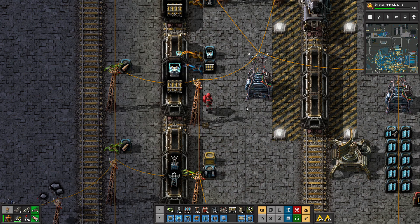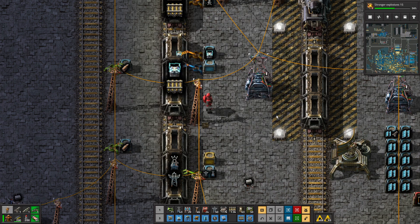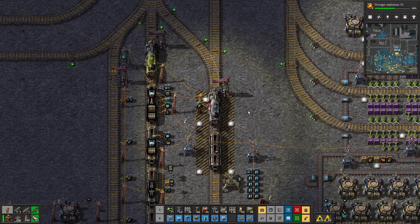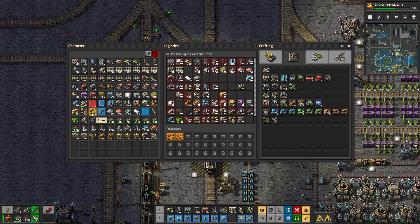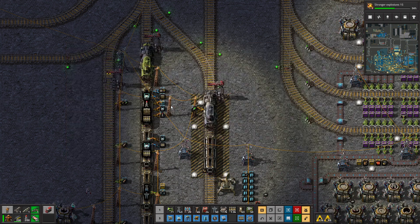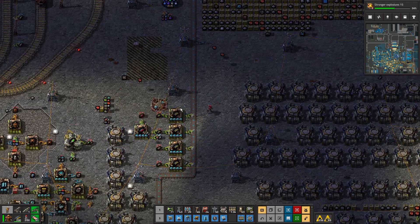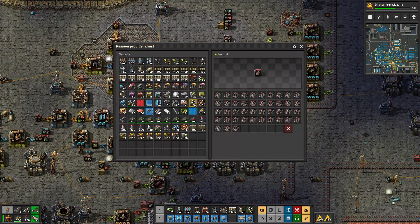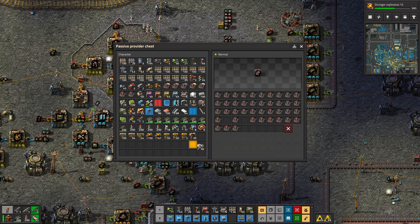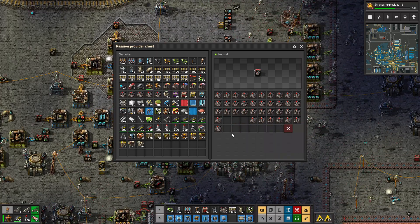It looks all right now. Let's get some trains. What else do we need? We want some spidertron controller things. How many do we want? Let's take a few - six for tonight, that's quite a lot.